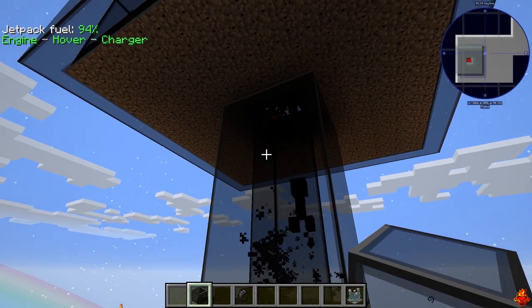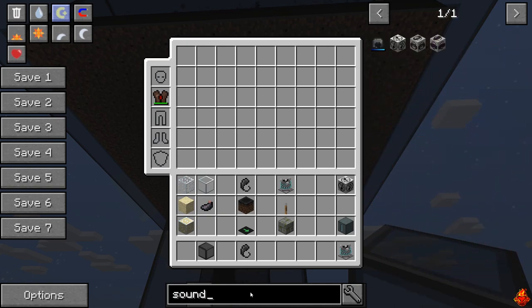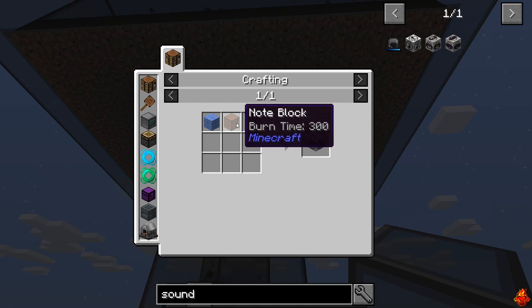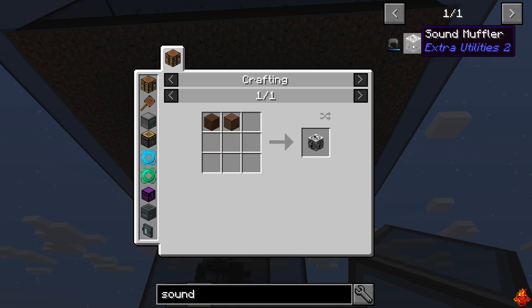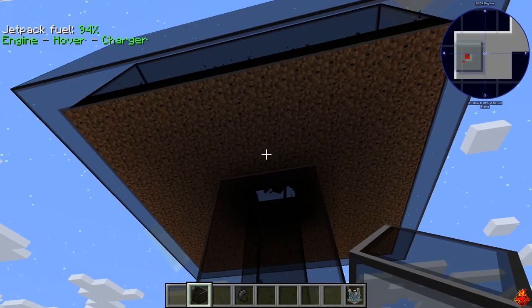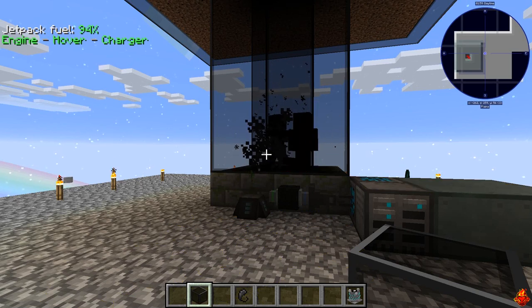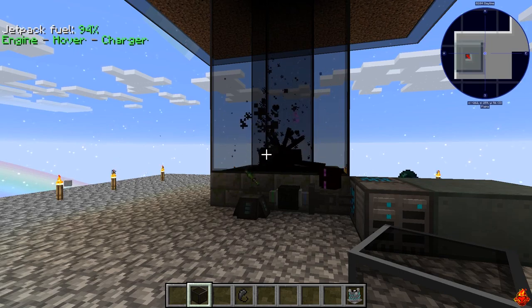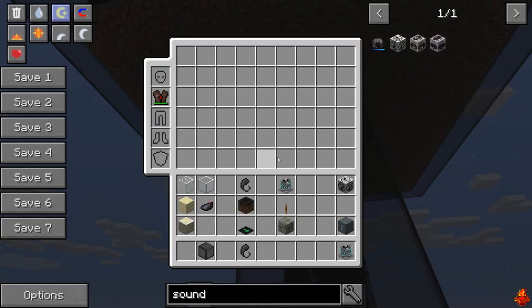I also recommend getting a sound muffler, just because you have so many monsters and mobs coming in. To make a sound muffler, just get a note block and a piece of wool - any color. A note block is just redstone surrounded by wood. That'll let you quiet these guys down. It's also good if you have anything loud like a crusher or a sag mill creating a lot of noise.